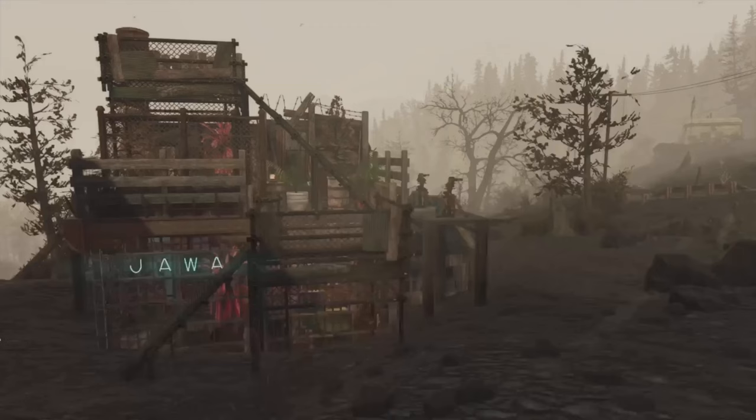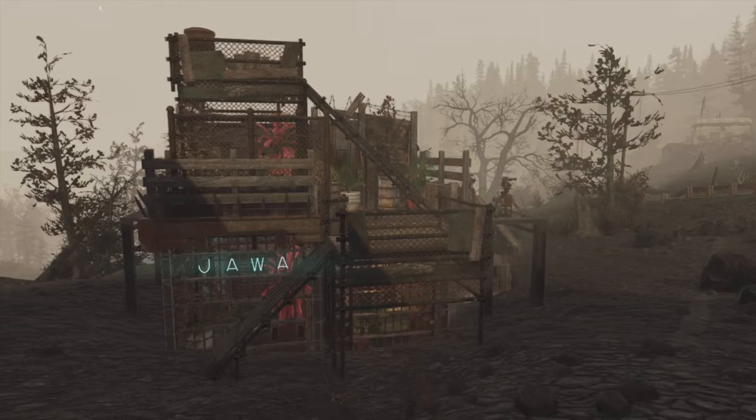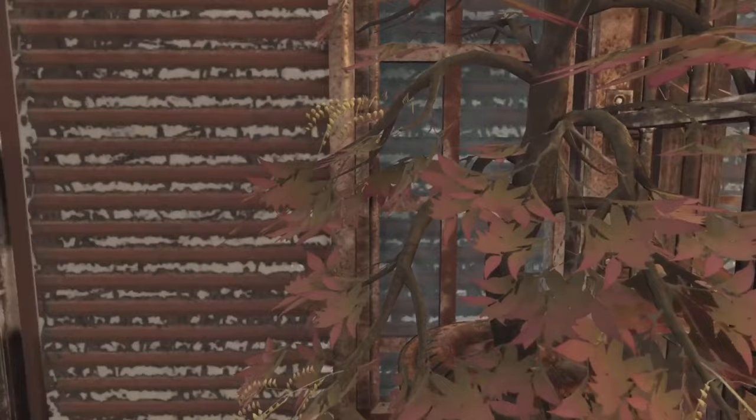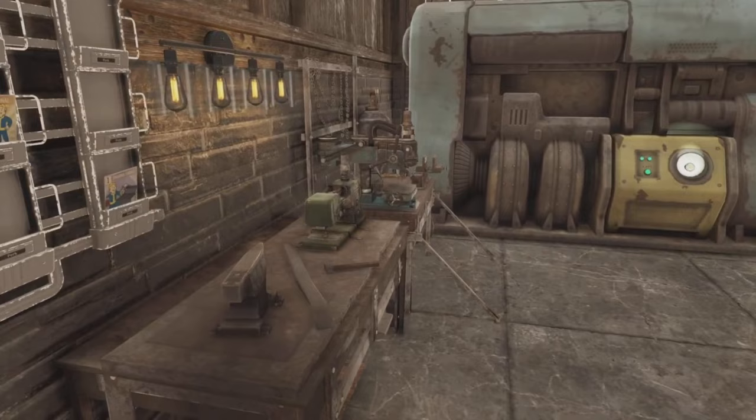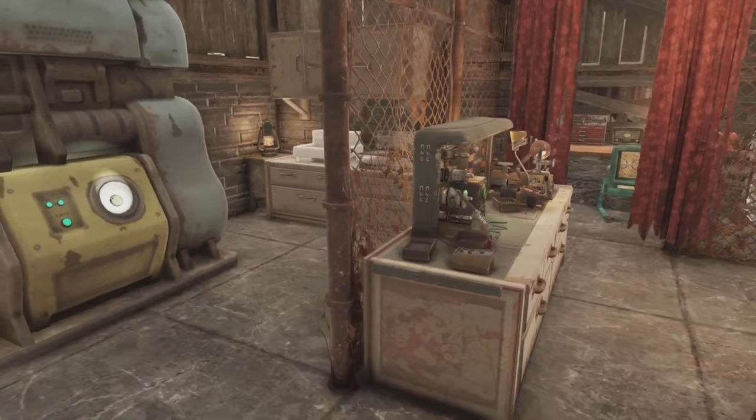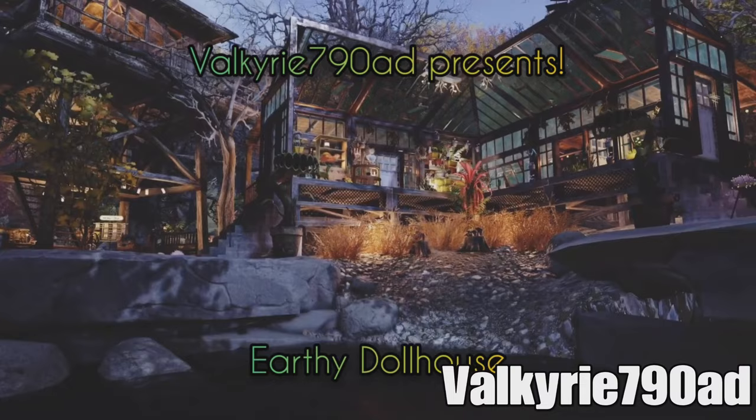First things first, props on using the Ash Heap for your camp location - not a lot of people do it. It's a hard place to build because it just looks, well, shit. But these kind of builds fit in with it absolutely perfectly. Jawa, my friend, you've absolutely nailed it. It's scrappy, it's lore-friendly, and it's immersive as hell. This is the kind of thing you would expect to find in a wasteland, and I bloody love it. Absolutely awesome work with this one, pal. Thank you very much for entering this week, and congratulations on the honourable mention.